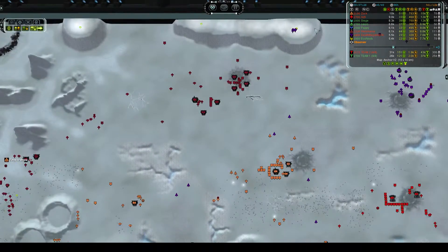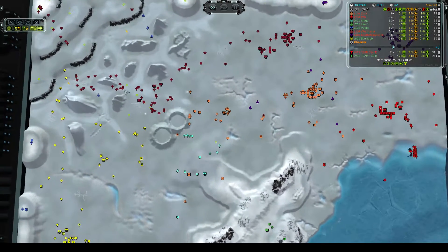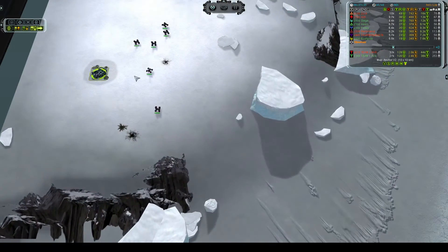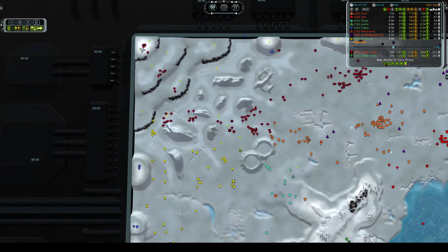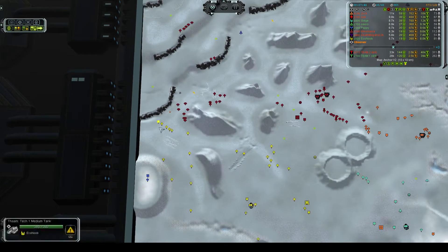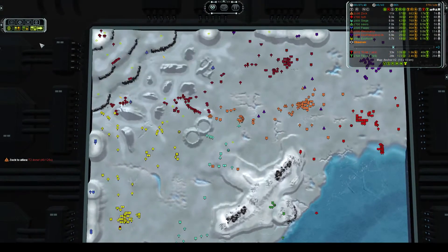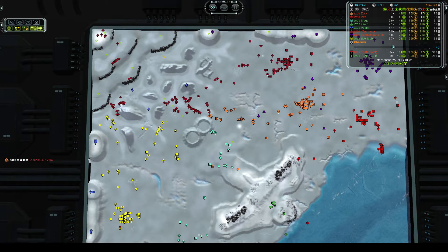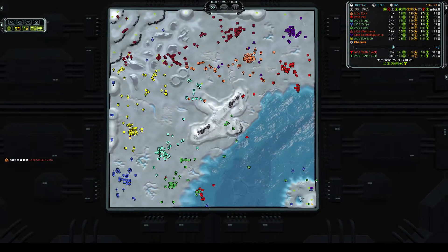It looks like Megatron is starting to claim his mass extractors on that side as well. Westmania is still pushing forward — he killed all the engineers from Pappy that were on that island and is going to be sweeping around, claiming all the cliffs and reclaim for himself. But there's still a bunch of reclaim to be had in the middle, so Ekonu and Siege are going to want to push forward and try to claim this area back.